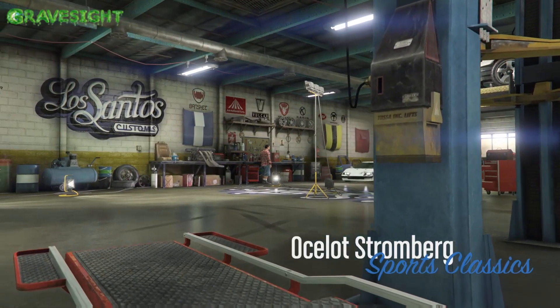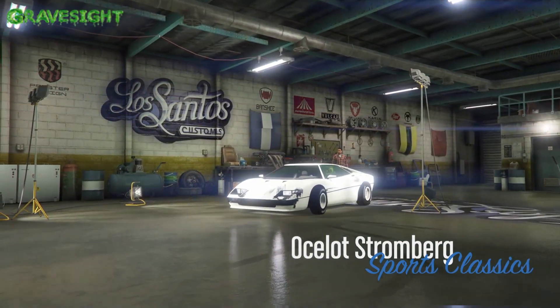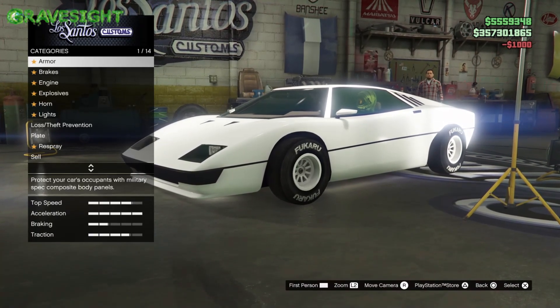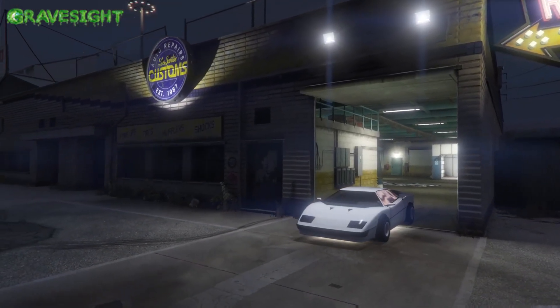Drive in, change one thing — I normally choose the cheapest armor and then change it back to 100% armor. And that's it — we've now modded a car in GTA 5 using the current merge glitch working right now in GTA 5 Online.